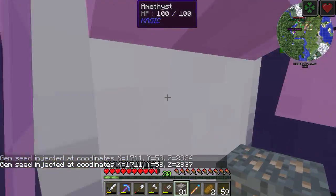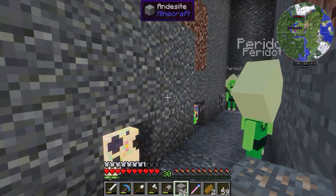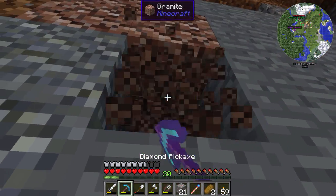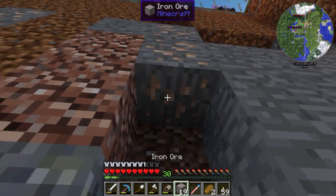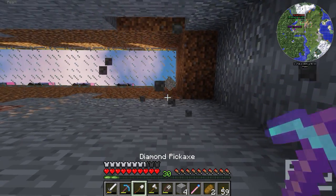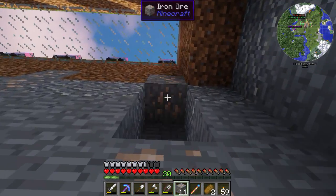Oh, they're all at the bottom, this is so awesome! So we're gonna remove all these blocks here and replace them with iron ores - hopefully we have enough for each and every one of them. We're gonna remove this as well. Oh my gosh, I don't think we have enough. Definitely not gonna be enough. But never mind, we're just gonna put it down first and see how this goes. Slow and steady, we got this - hopefully none of these hatch before we put all the iron ores in.